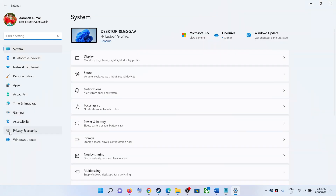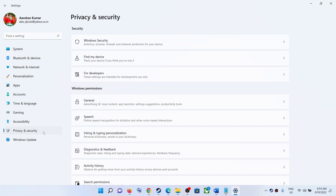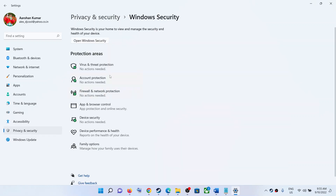If you have Windows 11, click on Privacy and Security and then click on Windows Security. If you have Windows 10, click on Update and Security then click on Windows Security. Now click on Virus and Threat Protection.